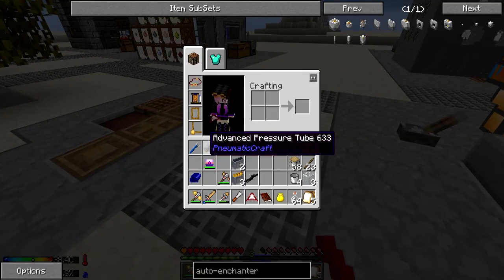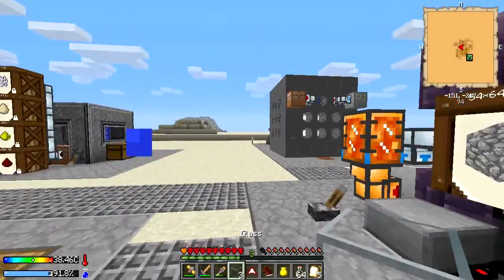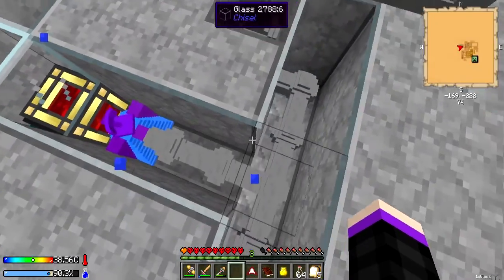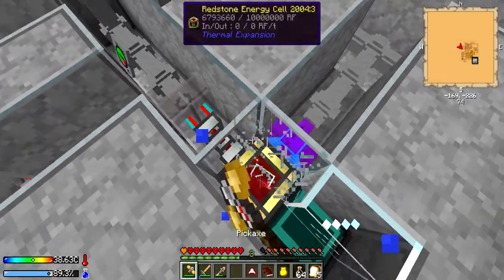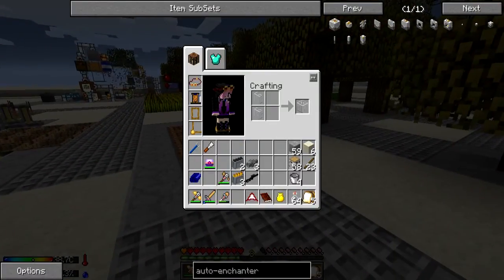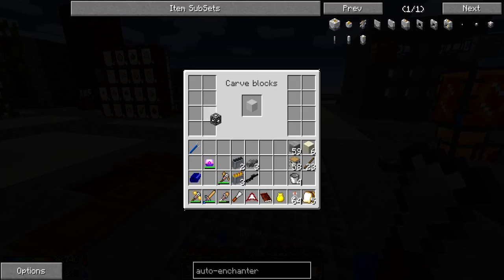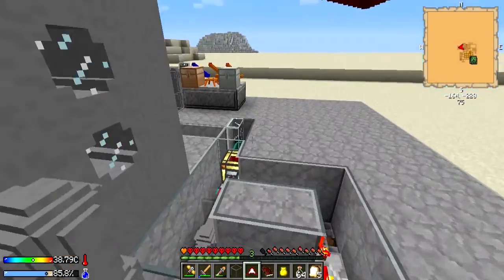The reason you want that is so the kinetic compressor isn't constantly taking energy even if pressure isn't needed. Let's get glass to repair that. I don't think I want that thick glass over the battery, so let's get rid of that and get one more glass. Make the thick glass out of that, put it back in, grab our glass, convert it over — just like that.